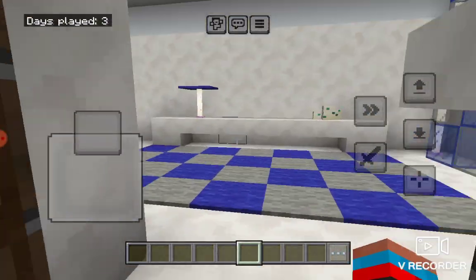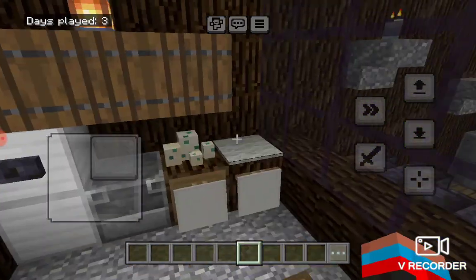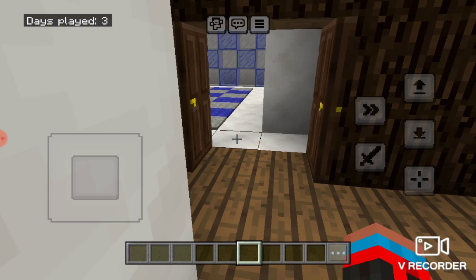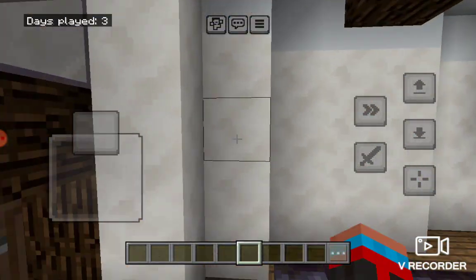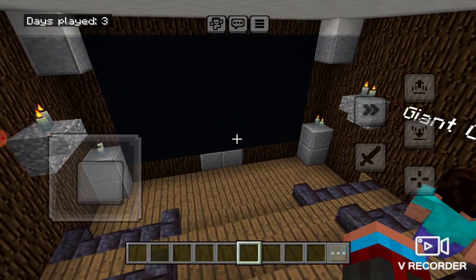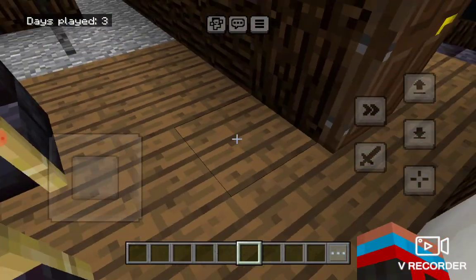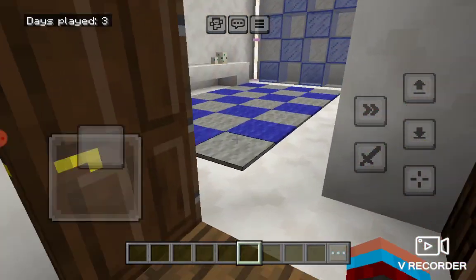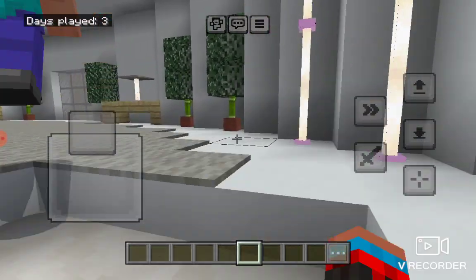Don't worry about that. Just so you know, this mod is listed on the mod list — it's going to be called 'Mansion' and will cost 160 Minecoins, or one dollar. This is the kitchen and this is our movie room. Over here we have our kitchen and dining table. We have another kitchen upstairs but we don't want to talk about having two kitchens.